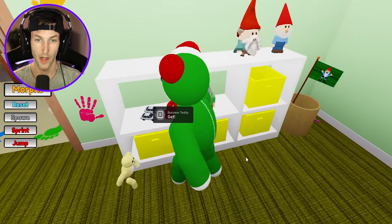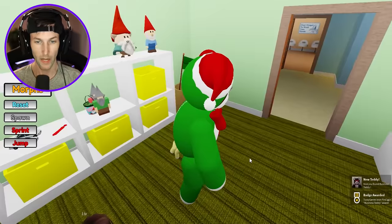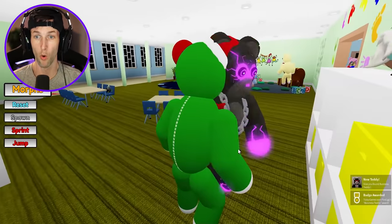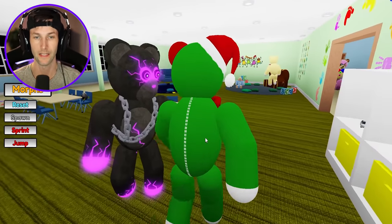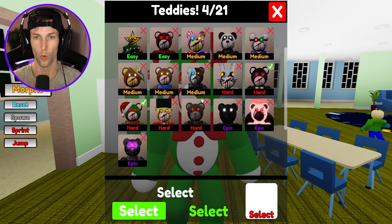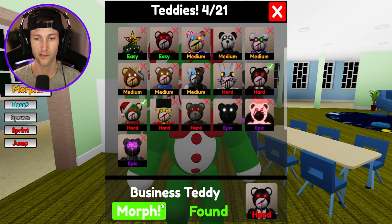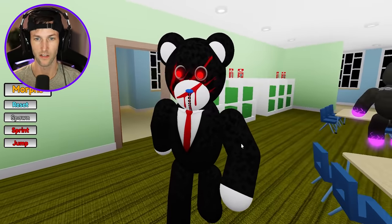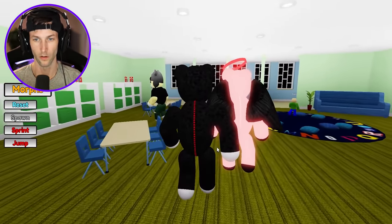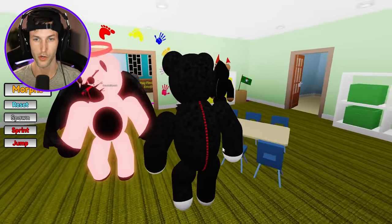Let's see what we got over here. Anything on the shelf? Business Teddy. Wait, how did you get so tiny, dude? Do you have all the morphs? Guys, I think that this person right here has every morph. They have the most legendary one in the game. Which is that one that we just got? I don't even remember. Business? Teddy's doing his business. He's in the business suit. You guys have all of the cool ones. You gotta show me where they're at.